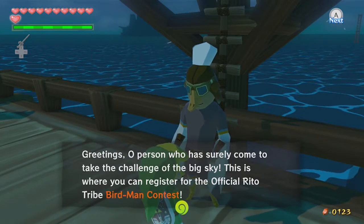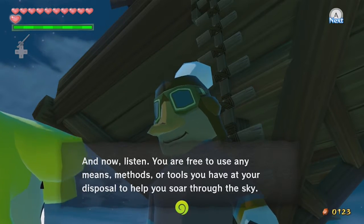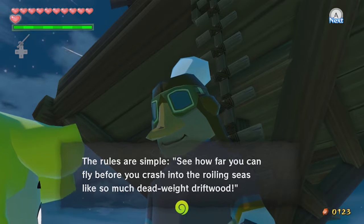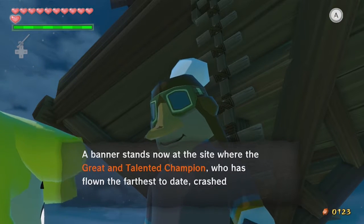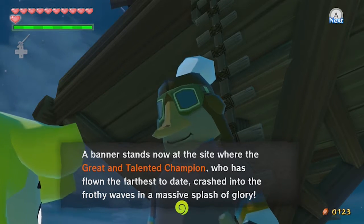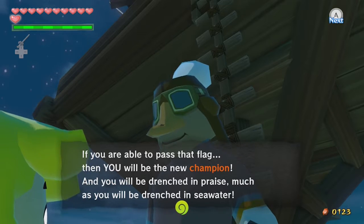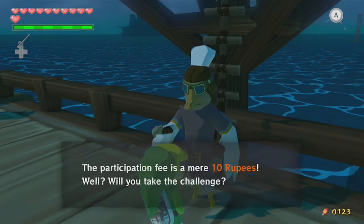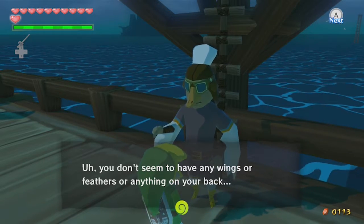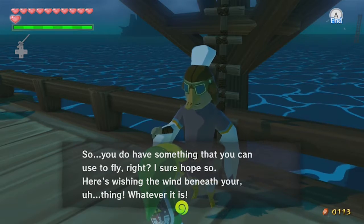The Rito at the counter explains this is the official Rito Tribe Birdman Contest — you're free to use any means, methods, or tools at your disposal to soar through the sky. See how far you can fly before you crash into the sea. If you can pass the champion's banner flag, you'll be the new champion. Participation fee is 10 rupees. You don't seem to have wings, so hopefully you have something to fly with.